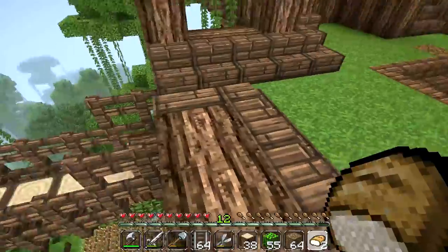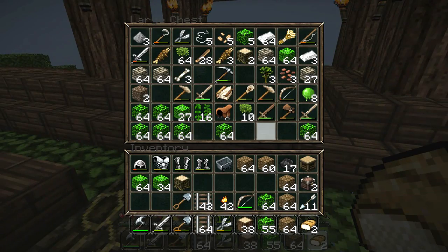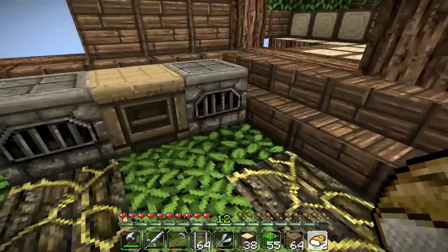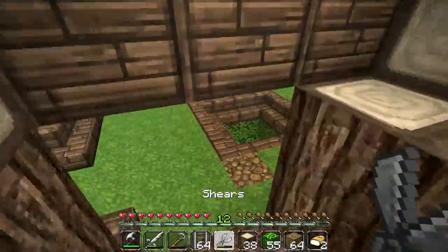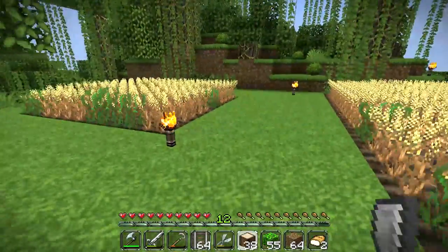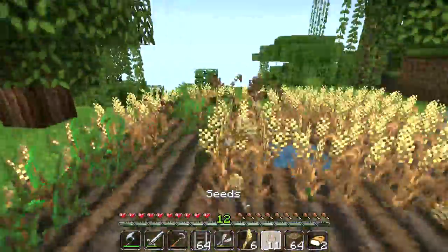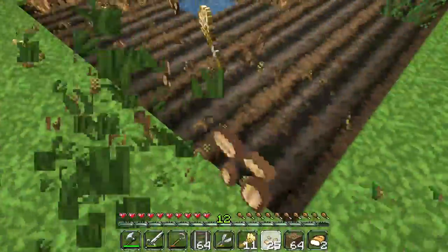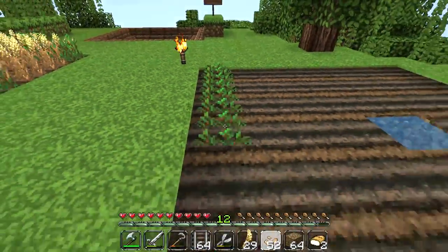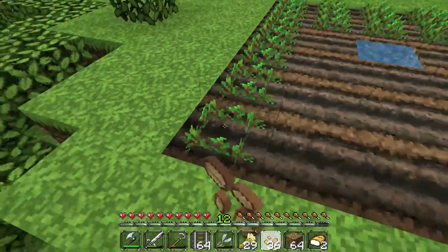Let's check on the fields — this field is basically ready for harvesting, and this one too. Let's pick up a hoe and get some more wheat. Let's get this field jam-packed just like its brother. We'll make some space for the seeds we're about to collect, hoe the soil, and get planting. It's the wheat apocalypse! We got 29 bits of wheat, which should make us a good amount of bread.